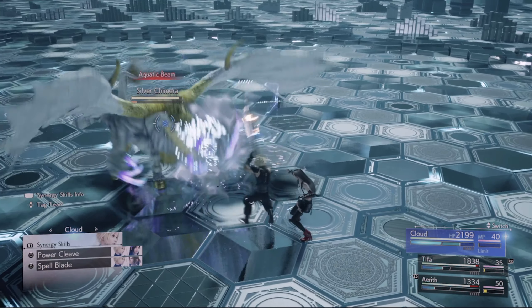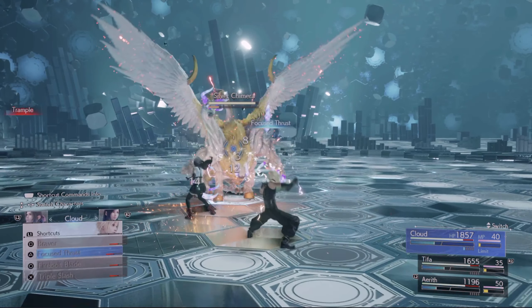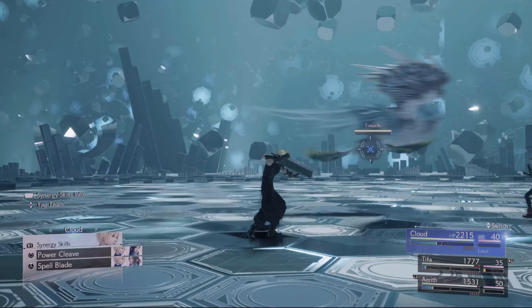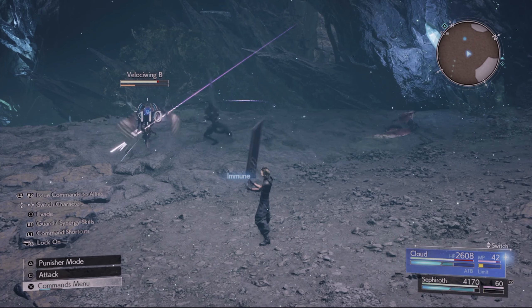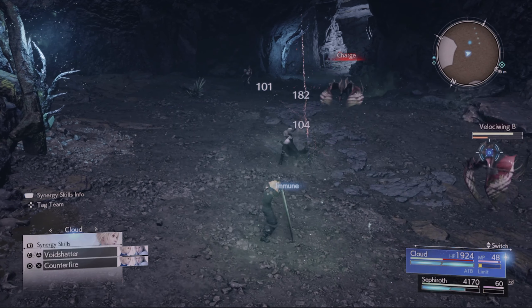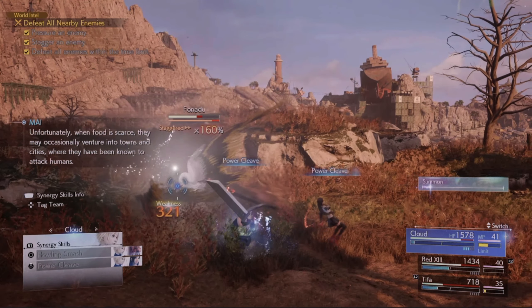However, just to balance things out, in Punisher mode Cloud cannot parry ranged attacks. This is quite fair overall because in Operator mode you can actually block ranged attacks and perform a perfect block, rendering them ineffective. This keeps the player on their toes and encourages them to quickly switch between Punisher and Operator mode during combat.